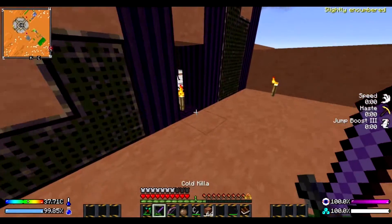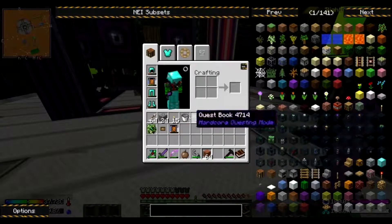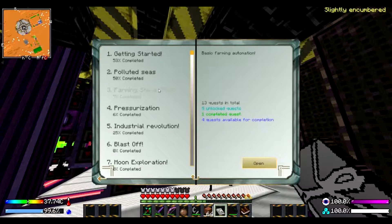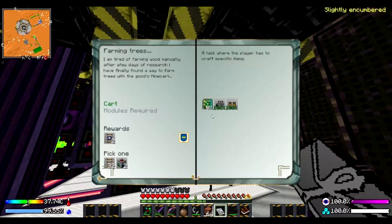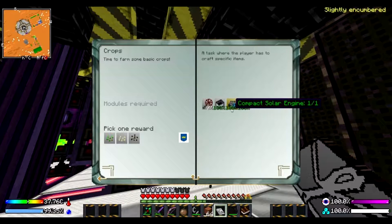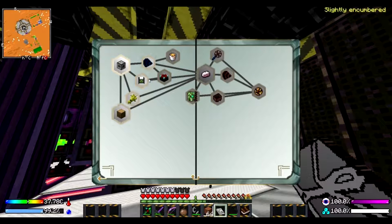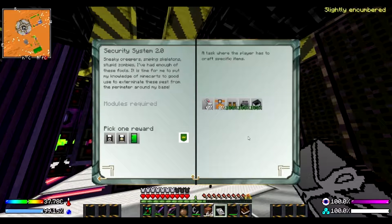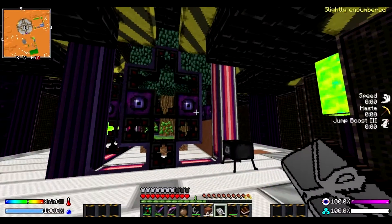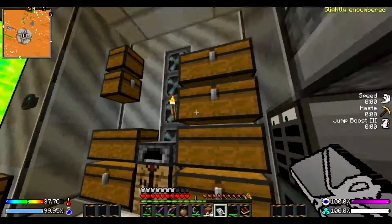I've done a bunch of crafting using this. We have both of these and we need a basic woodcutter. I did a solar engine and internal storage. We just need the farmer — a few of those. I keep having to go get more iron because that's what I'm low on.